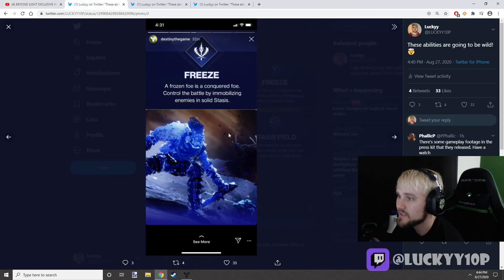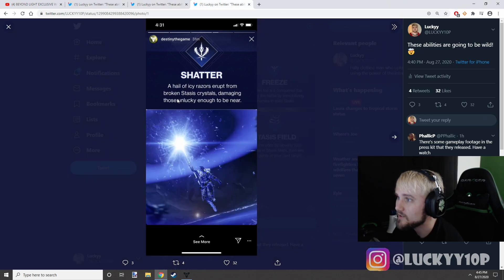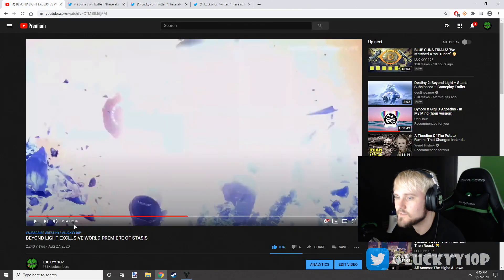As I begin to analyze this footage, I found on Bungie's Instagram story they posted three screenshots. One is called Freeze — 'a frozen foe is a conquered foe, control the battle by immobilizing enemies in solid stasis.' The next is Stasis Field — 'slow your enemies in stasis fields, then aim down sights at your next target.' And Shatter — 'a hail of icy razors erupt from broken stasis crystals, damaging those nearby.' We'll try and spot those throughout this trailer.